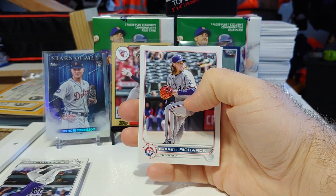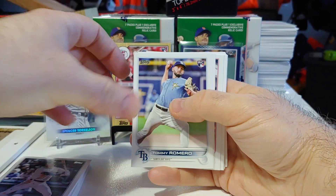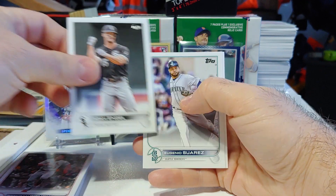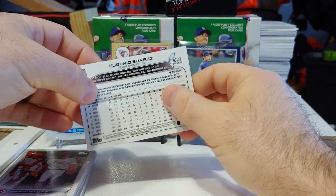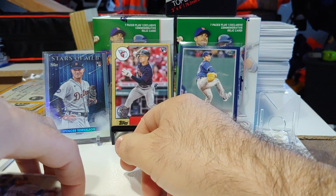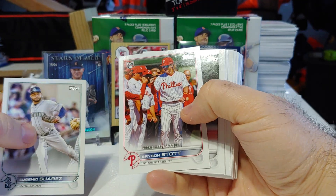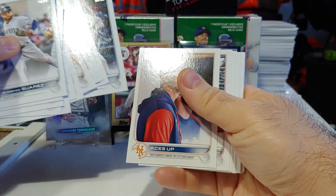On to the hobby pack. Starting us off is Garrett Richards, Aces Up on the Mets, Tyrell Taylor, Gary Sanchez, Ethan Roberts rookie, Brandon Donovan rookie card, and Bryson Stott on the rookie debut. Pretty lackluster hobby pack. Retail easily takes this down — got the Stars the MLB, Stephen Kwan rookie card on the 87, and retail blue. That was probably one of the weakest hobby packs I've opened. Bryson Stott rookie debut, Brandon Donovan rookie card — probably the best card out of that pack.